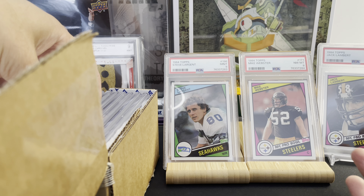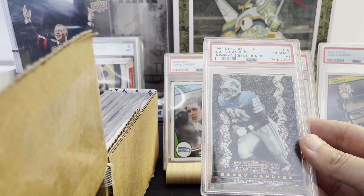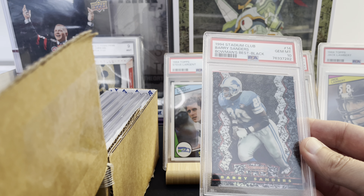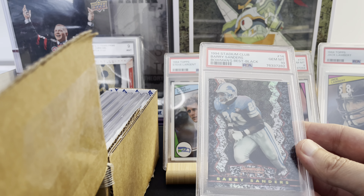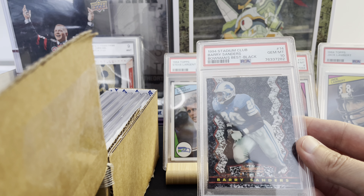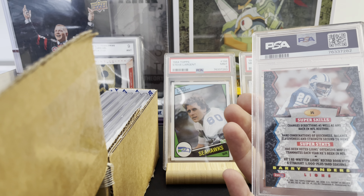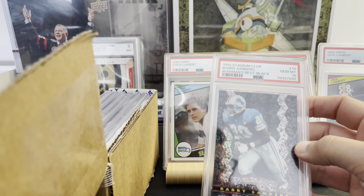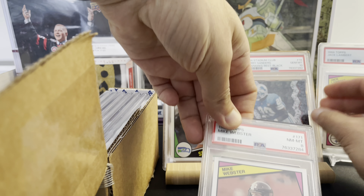Right now the price might get me back the grading cost, but it's a dollar card in raw condition. But here we are — we've got a Barry Sanders and it gemmed! Amazing. This went from a one dollar card to maybe 300 dollars. It's a Bowman's Best Black Refractor Gem Mint 10 Barry Sanders. This was going to be for my PC, but I don't know if I want to sell it and buy another raw one. That one really surprised me — wow, awesome.